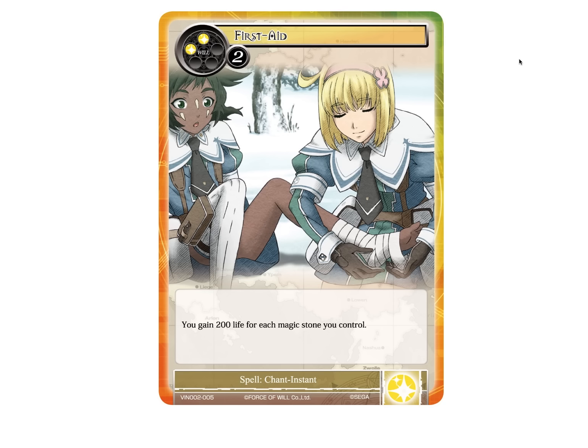Then we have First Aid, a plus-4-cost spellchant instant — you gain 200 life for each Magic Stone you control. I would like this card better if it was 300 life for each Magic Stone you control. 4-cost means at minimum you're paying 4 to gain 800, but we have a 1-drop that gains you 1,000 and a 2-drop that gains you 1,000 at instant speed. So this is not great. If it was 300 I'd be okay with it, but just being 200 I'm a little bit disappointed.